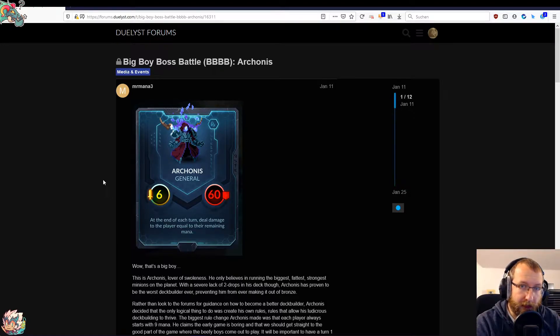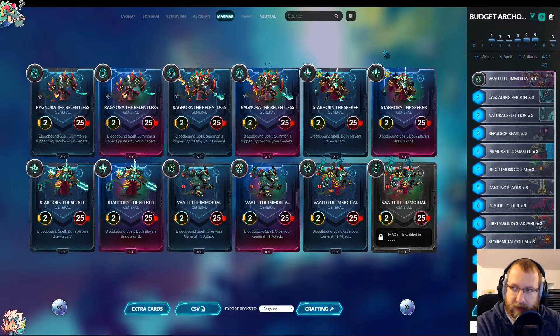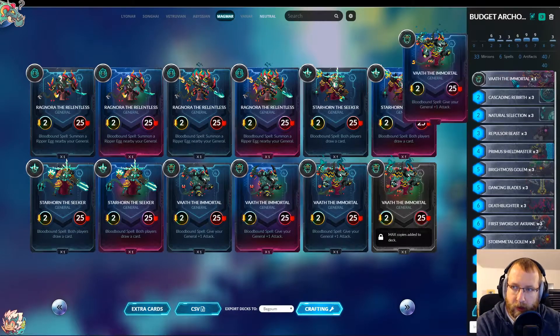Arconis also has really good stats — 6/60. Of course, I built a budget deck for this one, and to be honest it's one of the easiest bosses. Practically play three Worldcore Golems and you're fine. Let me show you my deck, talk about it, and then we jump into a game. I chose Warf for this budget deck.